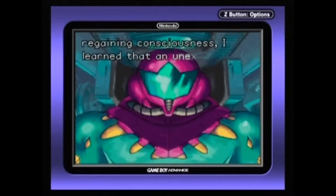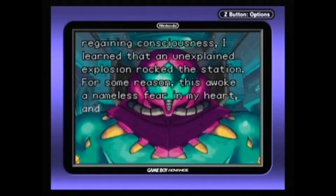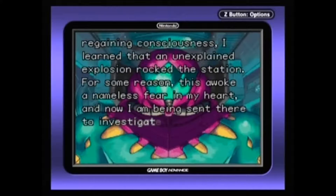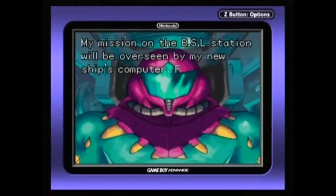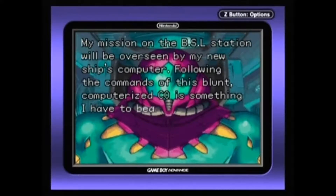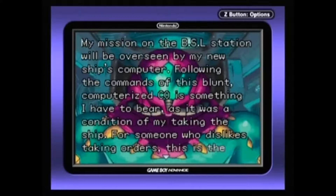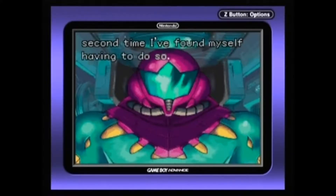After regaining consciousness, I learned that an unexplained explosion rocked the station. For some reason, this awoke a nameless fear in my heart, and now I am being sent there to investigate. My mission on the BSL station will be overseen by my new ship's computer. Following the commands of this blunt, computerized CO is something I have to bear — it was a condition of me taking the ship. For someone who dislikes taking orders, this is the second time I've found myself having to do so.